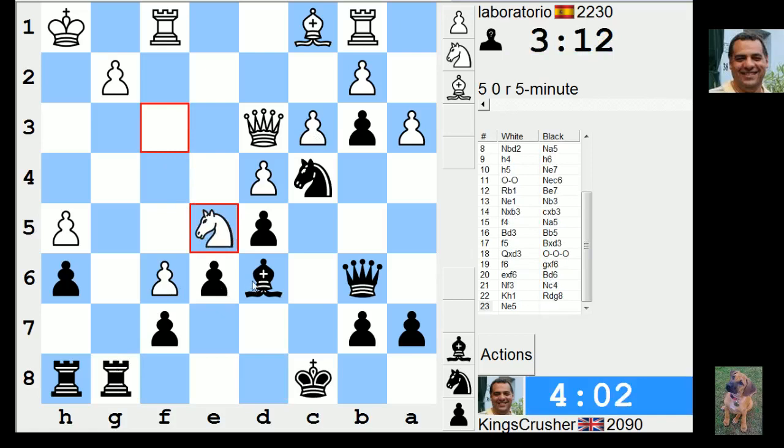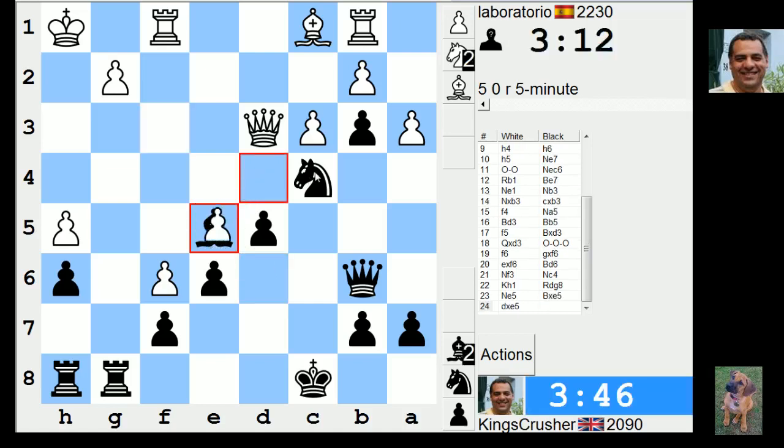I want to keep my knight on c4 really - it's a nice knight. Can I afford to take this and take? Knight e5 - bit of a munch. Like g4 after. What about rook g4 or rook h4? Rook g4 looks very good - I'll try this.